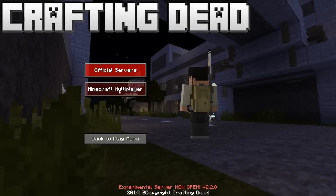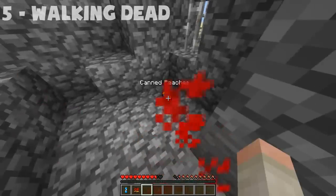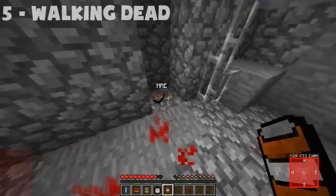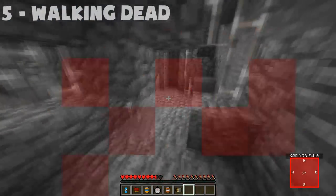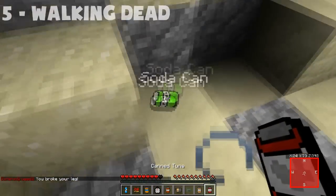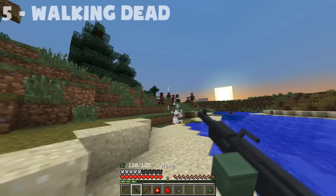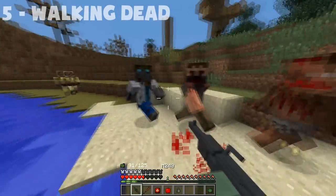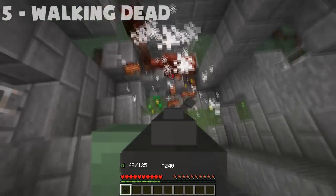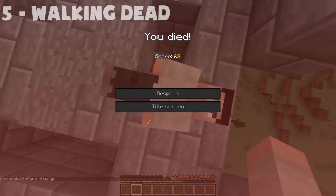Our next mod is The Crafting Dead, also known as The Walking Dead mod. You can spawn in your world, and multiplayer is very fun — they have official servers so you don't need to make your own. You can collect guns, upgrade armor, and get tons of weapons. There are grenades, MREs, snipers, heavy machine guns, pistols, shotguns, claymores. Here I have an M240 with 125-round mags. Basically, take a zombie apocalypse survival game and shove it into Minecraft — that's what it is.